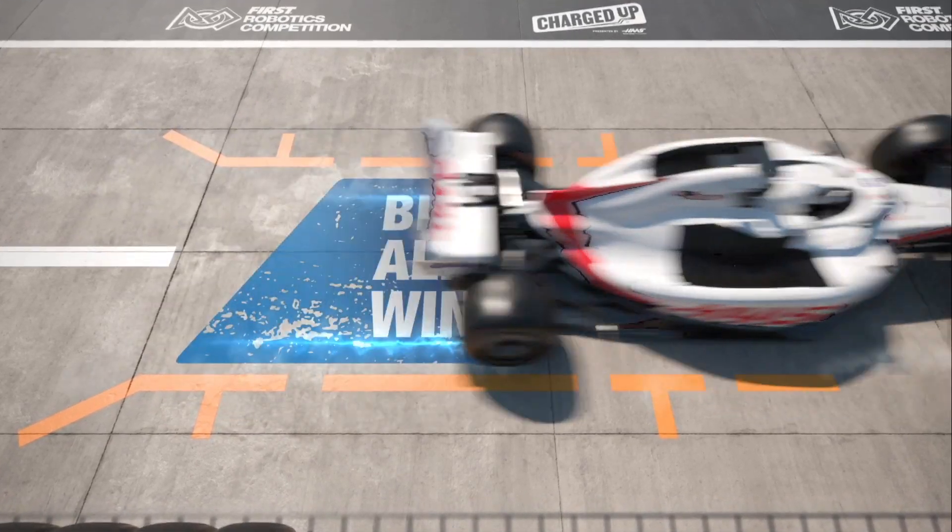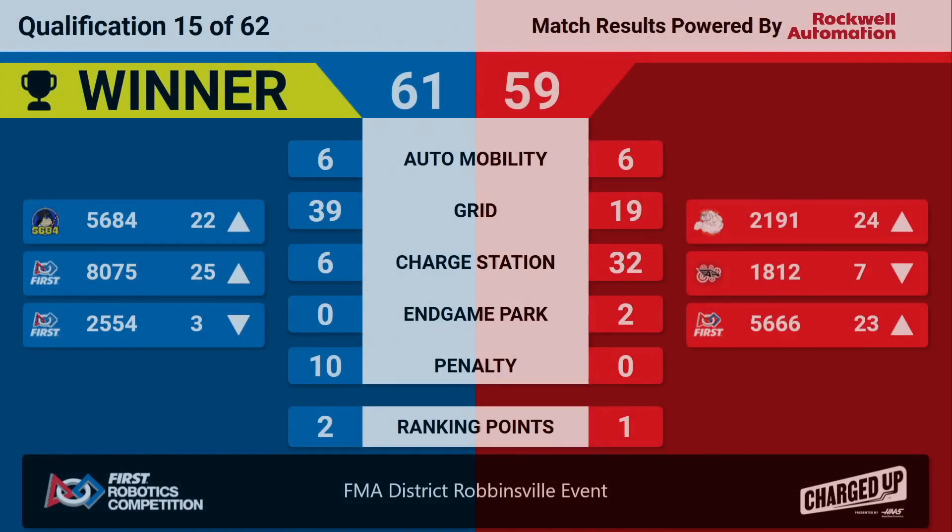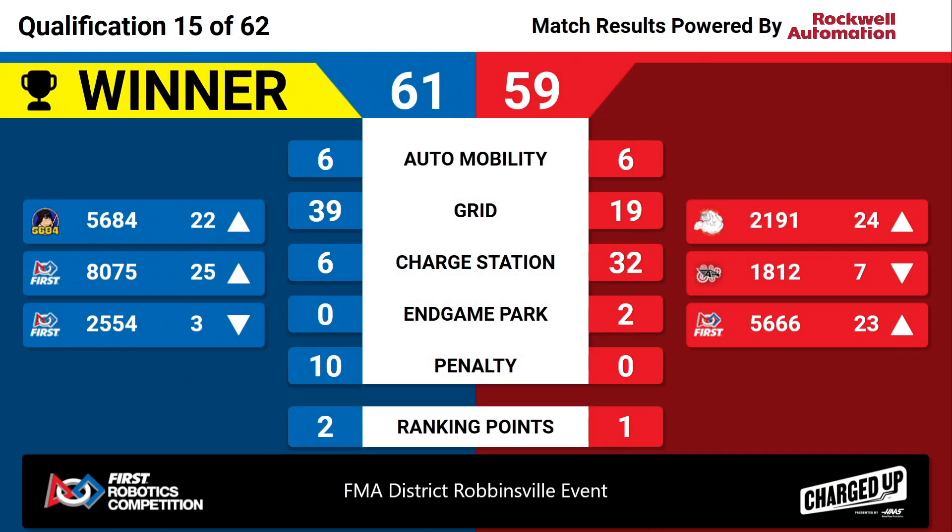Final scores are in. Blue Alliance taking the win by a razor-thin margin, 61-59. 25-54 dropping into our third-ranked seed, 18-12 Blackbird dropping into seventh.